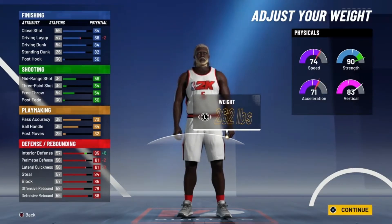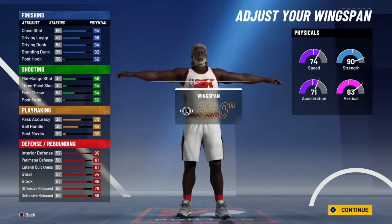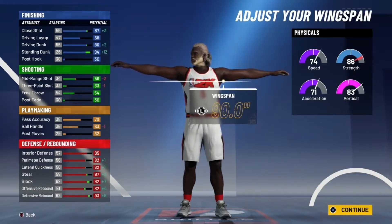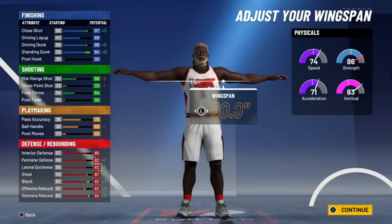Go six foot eight, put that Anthony Davis body type. You want to go 262 pounds weight. You're gonna have 90 speed, 90 strength, decent speed, and decent interior defense. Go max wingspan and just do yourself a favor and pick glass takeover.